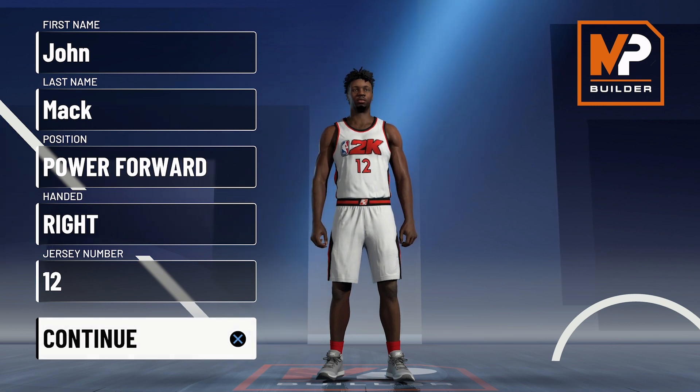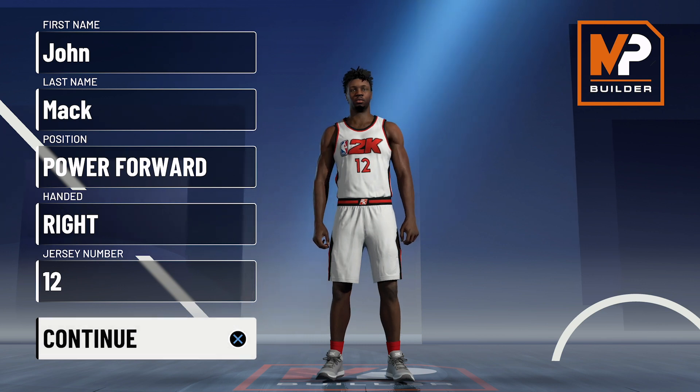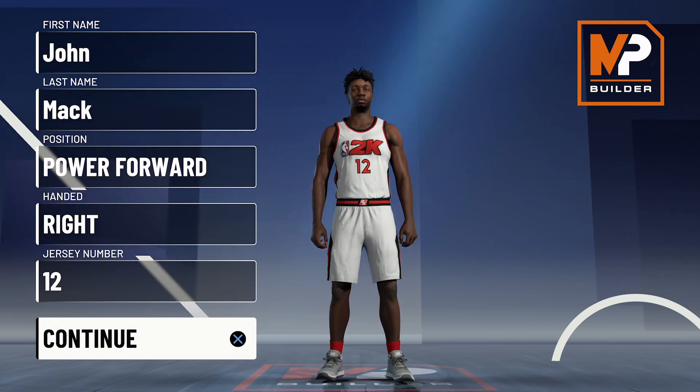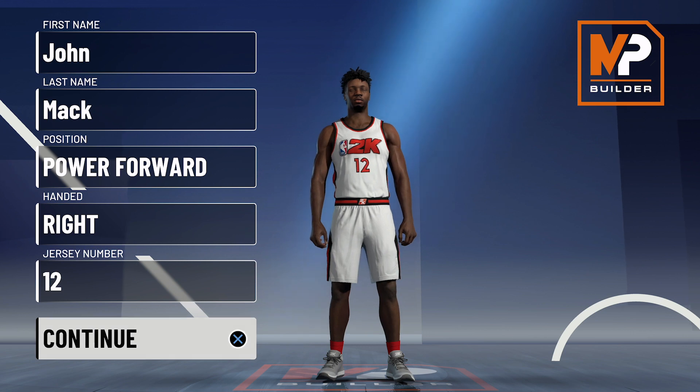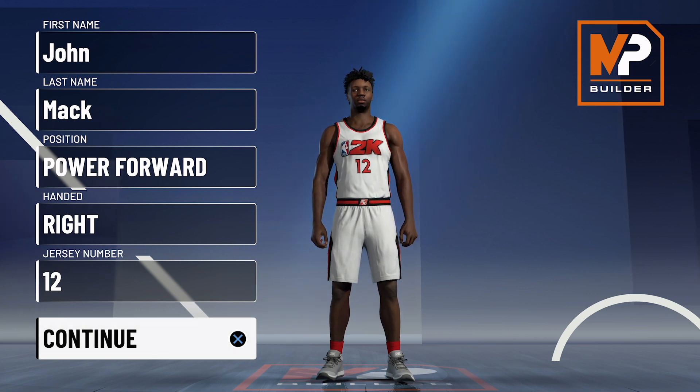Tobias Harris has been balling this season as the legitimate third option behind Simmons and Embiid. Harris is always going to hear about how the 76ers chose him over Jimmy Butler after losing to the Raptors in 2019, especially since Butler led the Heat to the Finals the very next year. However, they really chose Simmons over Butler — that's been both a gift and a curse. Outside of playing solid defense, Harris has done everything you could ask: score, rebound, and be a willing passer, and he's flirting with a 50-40-90 this year.